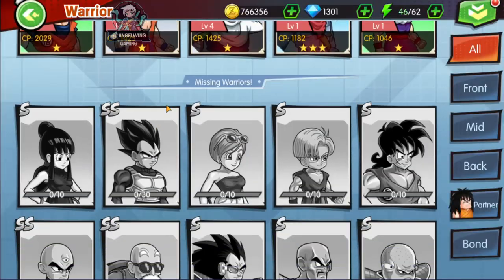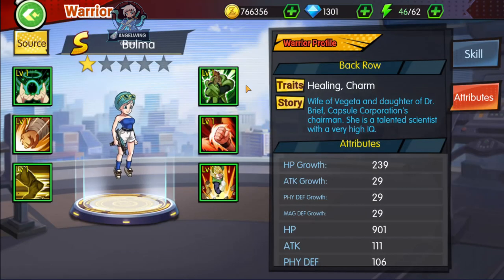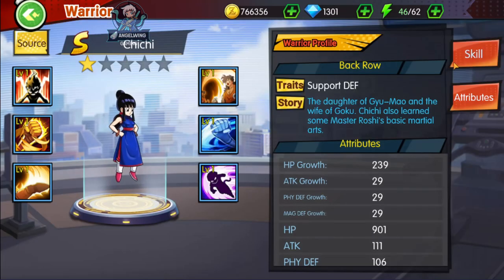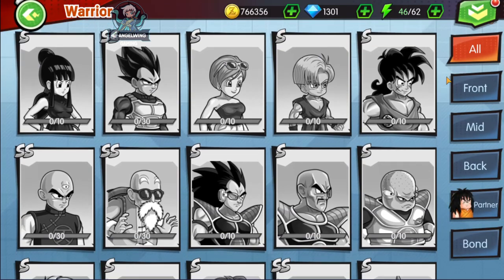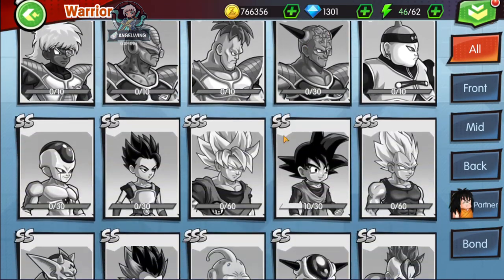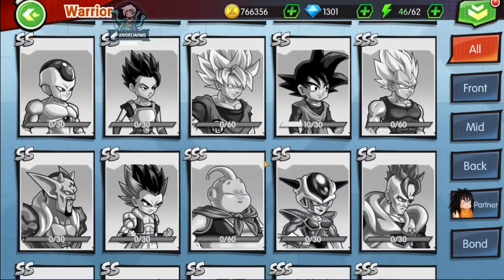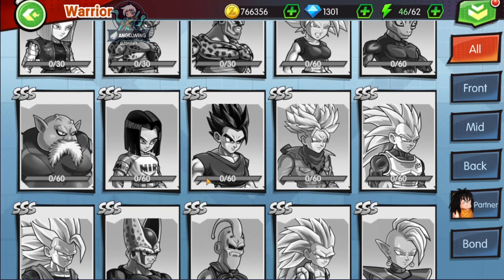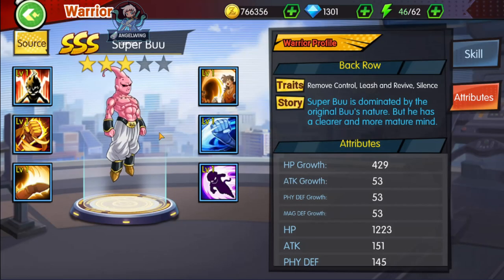Let's see the characters in the game. We have Bulma and Vegeta. We have Gigi, who is a buffer — that is nice. We have Yamcha and Trunks again in the small version. There are so many characters, and we have Frost — I thought it was Frieza. You will have most of these characters in the first week, so really don't worry. It is not as hard as the other games.